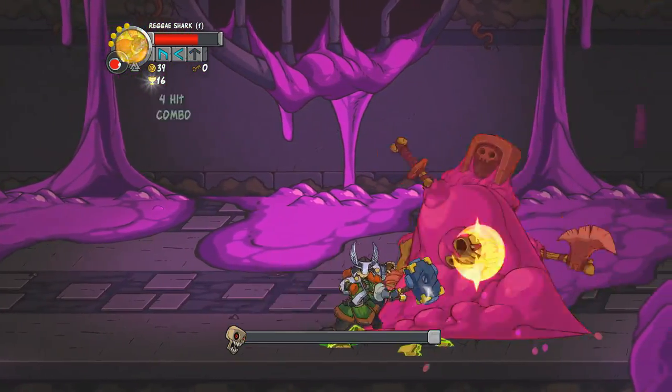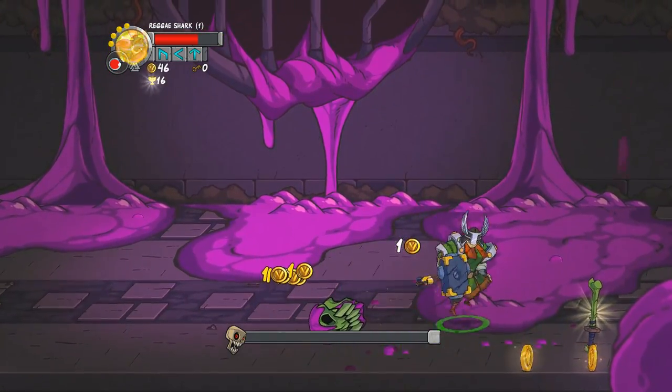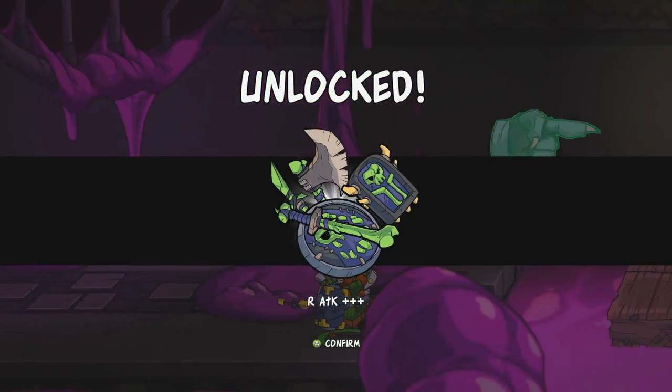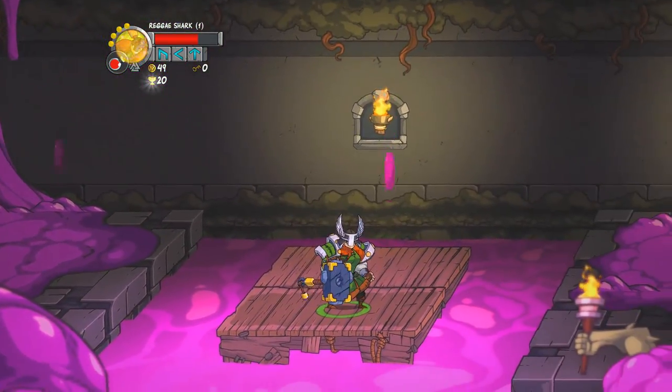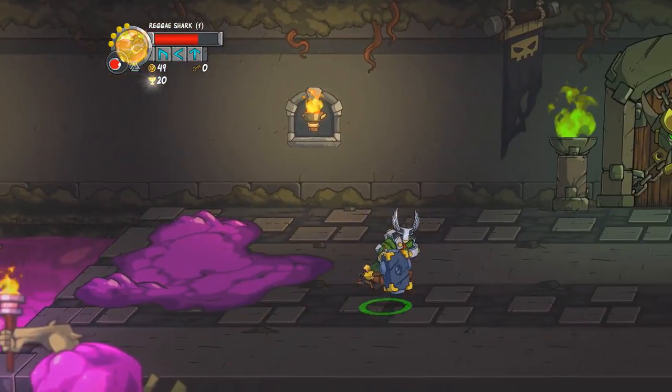There we go. You're not Frankie — I forget your name already. He gave us a weapon made out of bone — that'll be fun. It gives you all runic attack, too. That'll be pretty clutch.